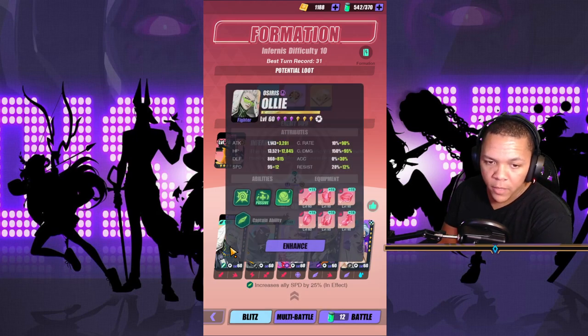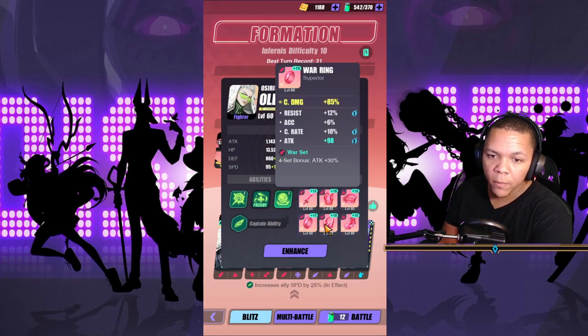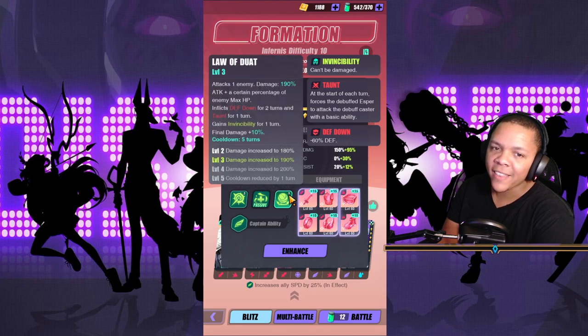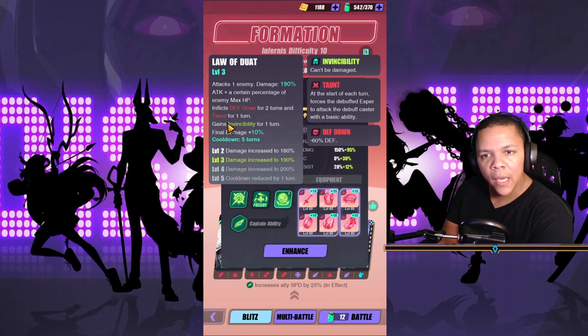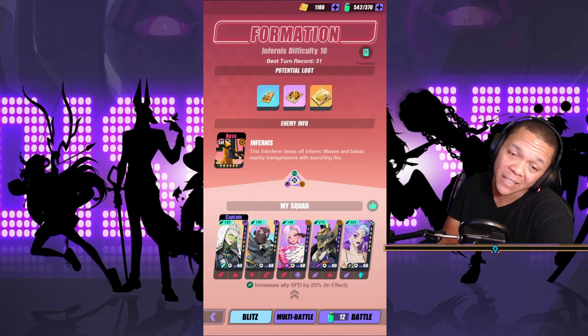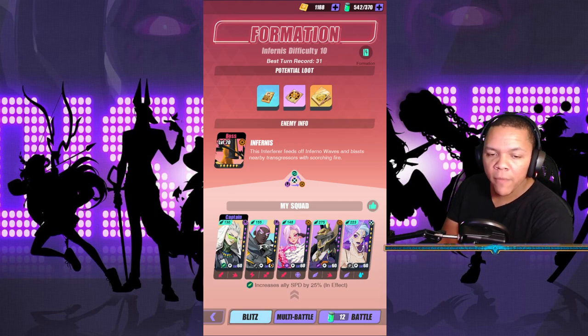So I have a speed lead as Ollie obviously because we want to go fast. We have Ben built as crit damage, attack, attack. What we really care about is his accuracy being high enough that his defense down can go off. There's no clear rule shown for his defense down, so you at least want his accuracy to be okay. I have him at 30 — it could be a little higher; I'd recommend around 60.